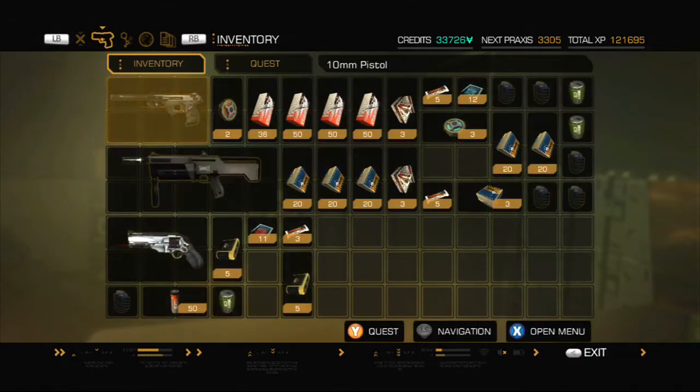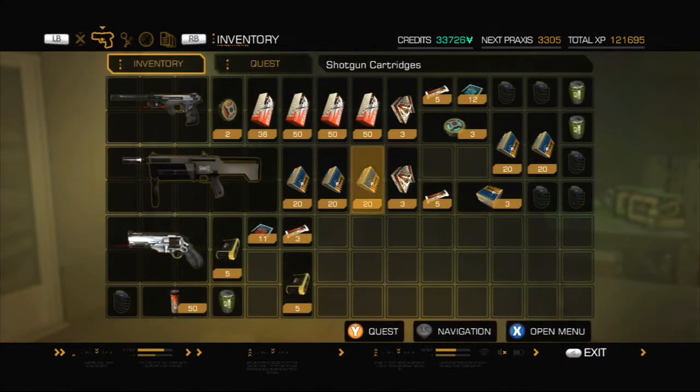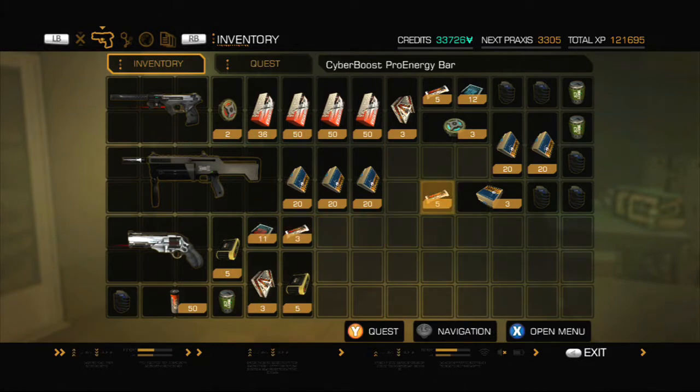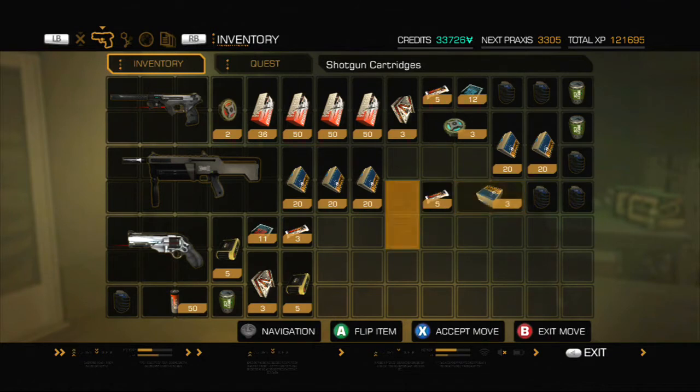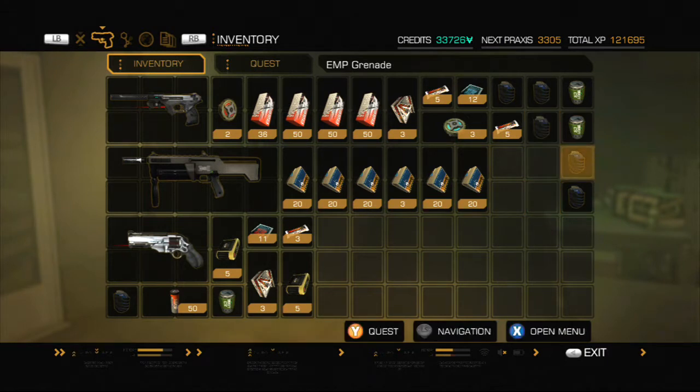For those of you actually following this, I'm going to let you know right now - look where we're at in terms of supplies. I got more credits than I could ever hope to spend. I've actually made more than I've spent. I had 31,000 when I started recording this, and now I have 33,000, and I also sold the rocket launcher and bought all those upgrades. So I'm good on money.